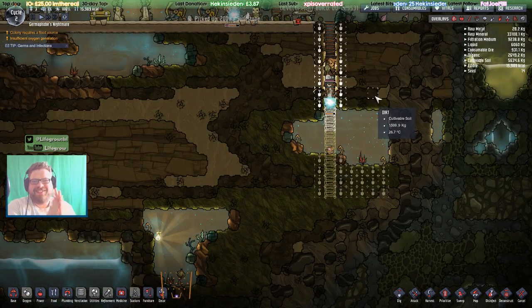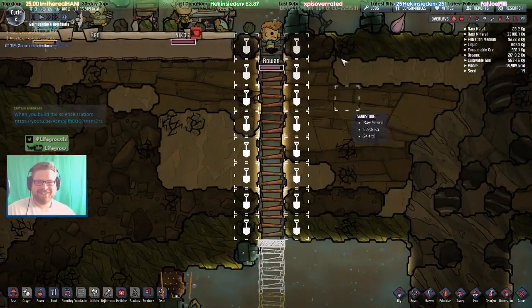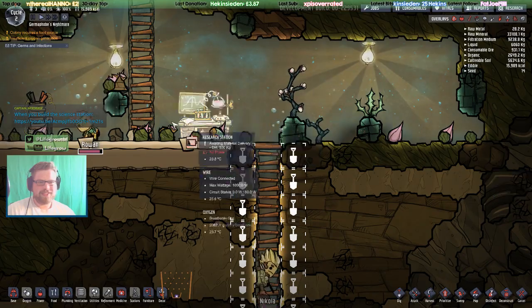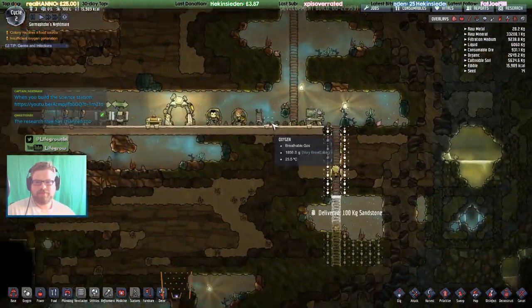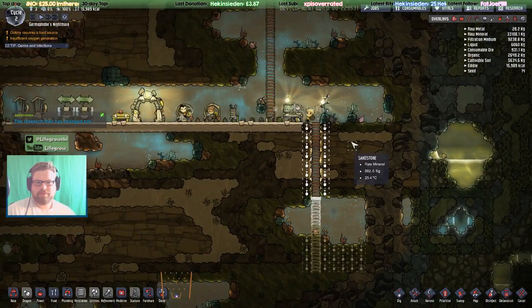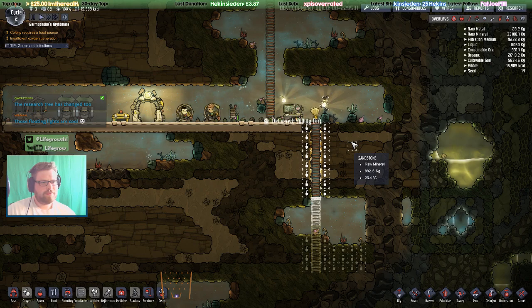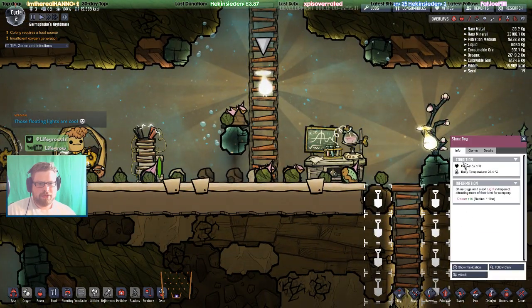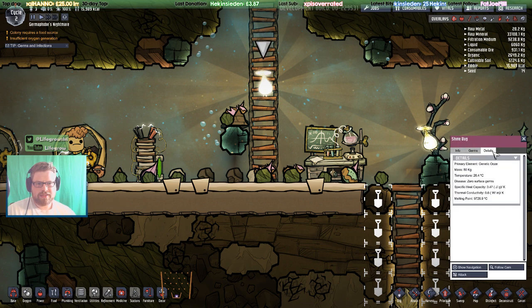I feel like a noob again — this is exhilarating. When you build the science station. These floating lights are cool — these little shine bugs. I've noticed they've always got five out of a hundred on their health, so they're very low health and die very easily. They weigh 50 kilos apparently, and their melting point is 9,700 degrees.